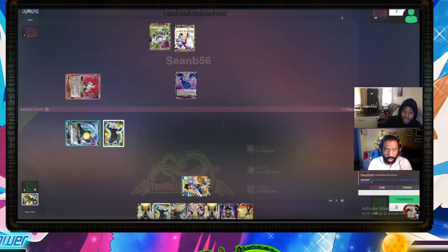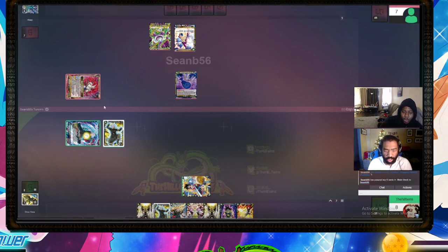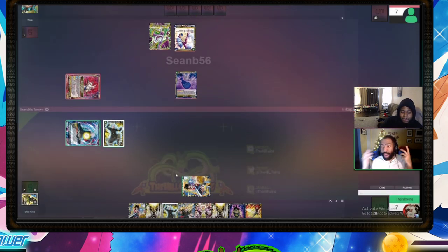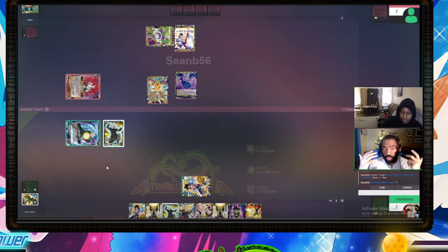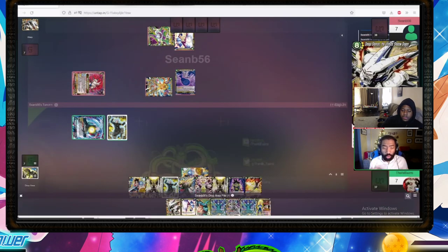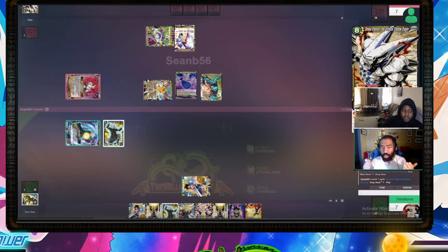Going into turn two you activated another Oceanus, and I'm just like — oh man — I know that once you drop the 8-drop he's gonna have barrier, and I have no real way to get rid of barrier. Having played against a lot of black, I know barrier is definitely a weakness for black, and that's really a strength for me in this matchup. I also recognize that before you're awakened I have an opportunity to establish the board.